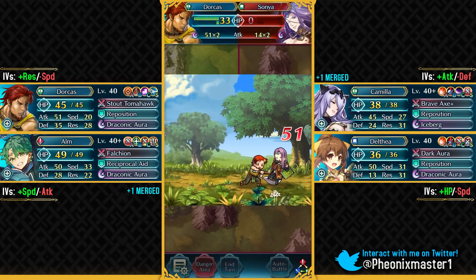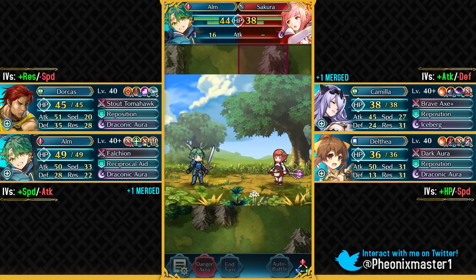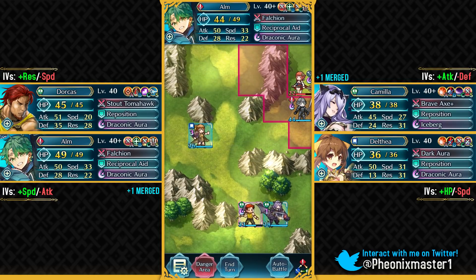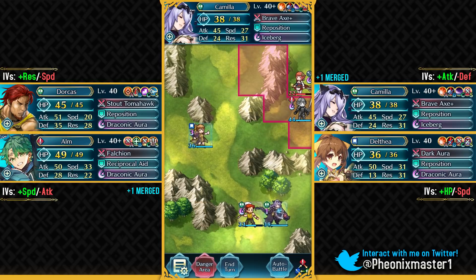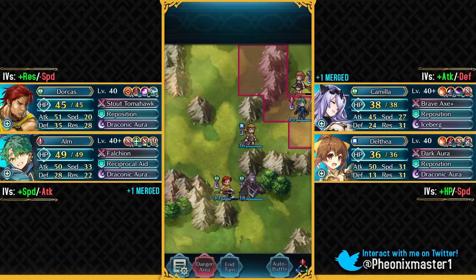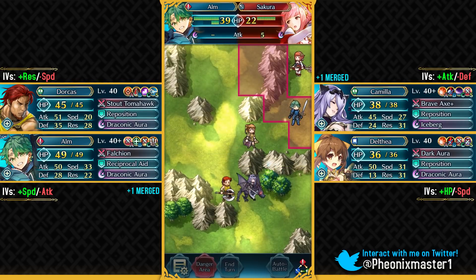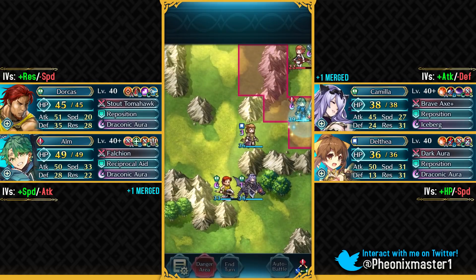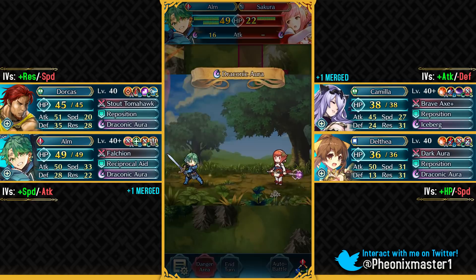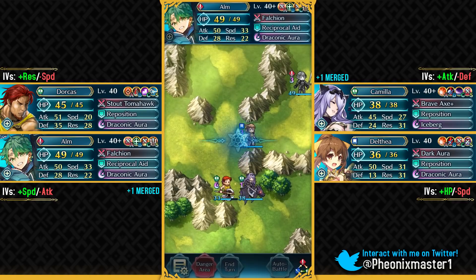Dorcas is really good — he's definitely one of the best bonus units you can have because of his distant counter and his bulk. The second best would probably be Brave Ike, because he also gets the bonus stats and he can be just as insane as the final boss of this Tempest Trial. Sakura has pretty much gone to this corner. I really like Chrom as a Lord, but unfortunately he's not really that good in Fire Emblem Heroes.